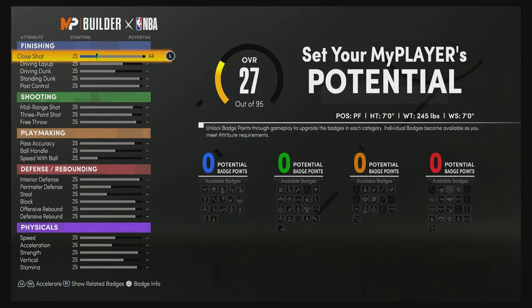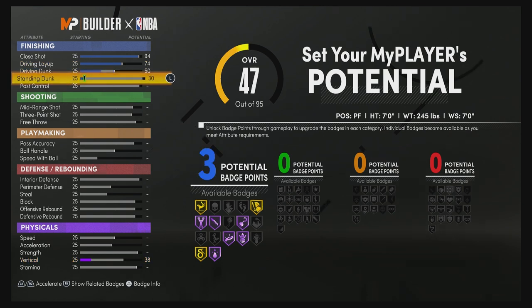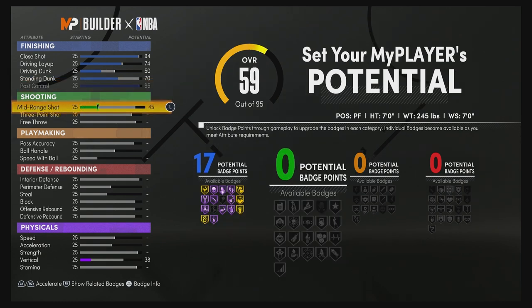For the attributes, bring your close shot up to a 94, bring your driving layup up to a 74, bring your driving dunk up to a 50, bring your standing dunk up to a 70, bring your post control up to a 95, and that's going to give you 17 finishing badges.